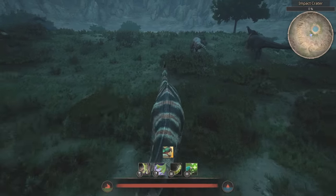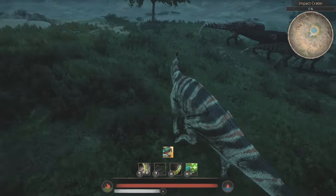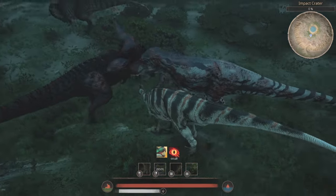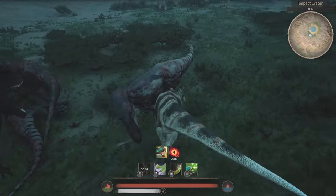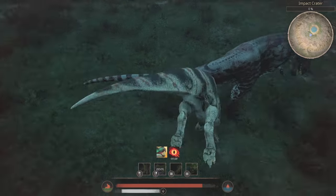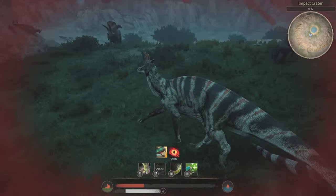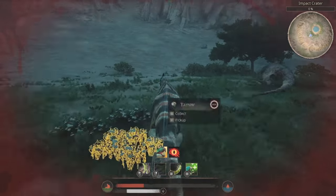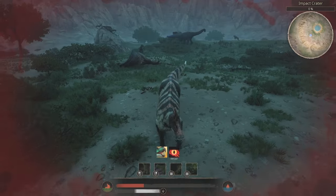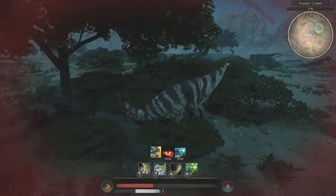The only apexes you might be able to take on are those who have already been weakened by stronger creatures. It might be a hard pill to swallow for Lambiosaurus players, but when did you ever expect a T-Rex to be beaten by a prehistoric creature with a fan on its head? A Lambiosaurus isn't even an apex herbivore — why should it be able to solo an apex?